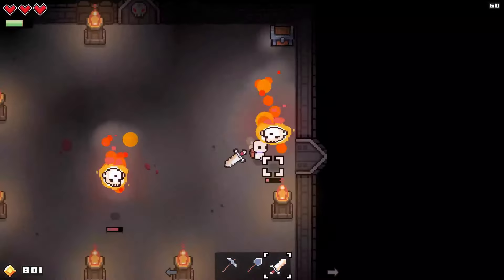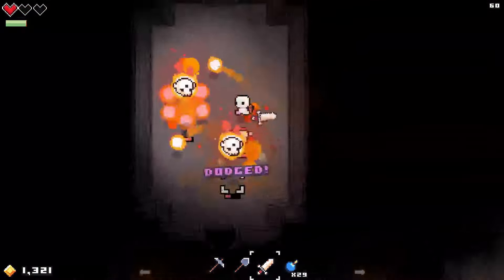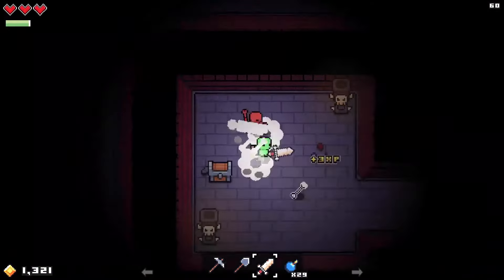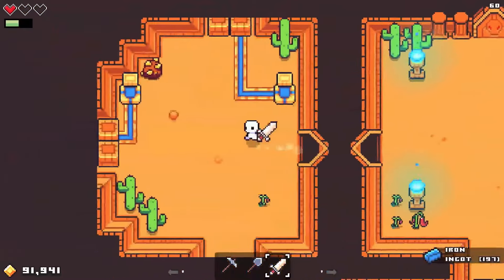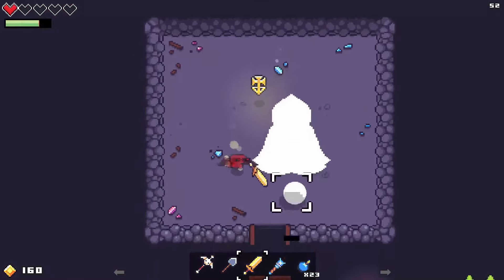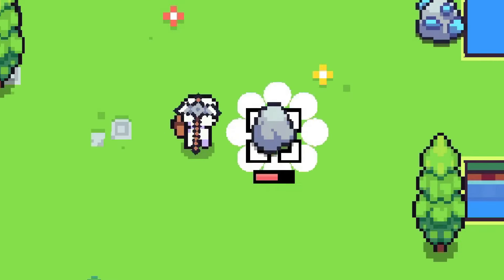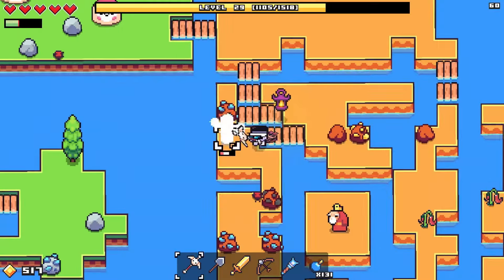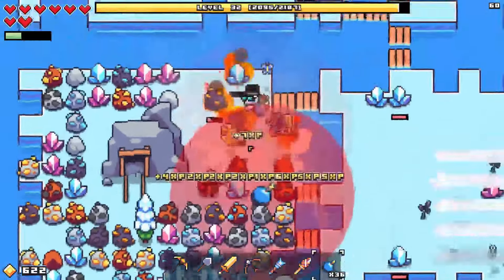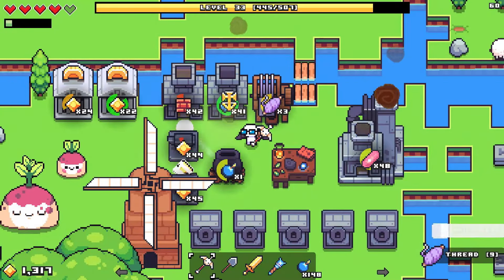Forager is a charming pixel-graphic open world game inspired by exploration, farming, and crafting games like Stardew Valley, Terraria, and The Legend of Zelda. In this game, you gather and manage resources, craft useful items and structures, and build and grow a base from scratch. As you progress, you can buy land to expand your territory, explore new areas, solve puzzles, and raid dungeons. The game offers a variety of play styles, allowing you to become a gatherer, farmer, merchant, adventurer, or builder.